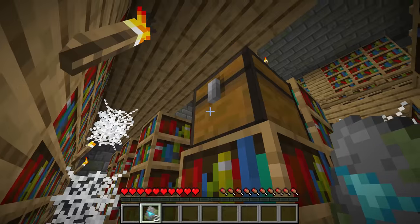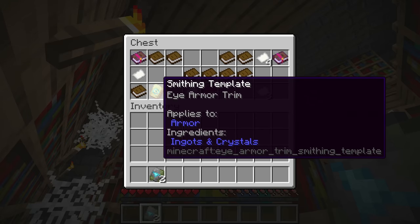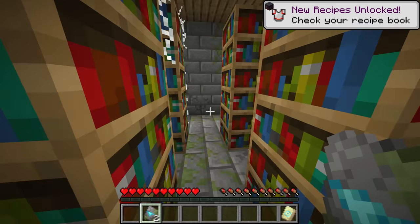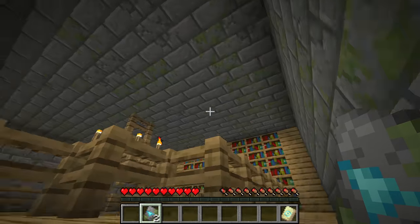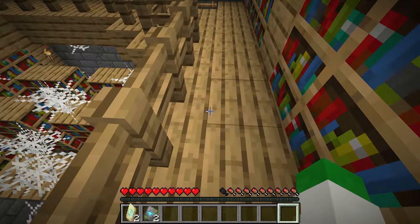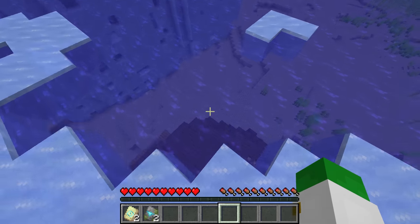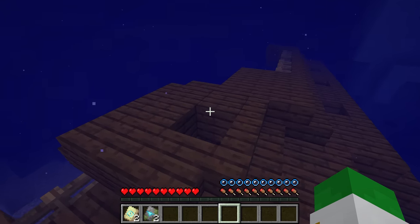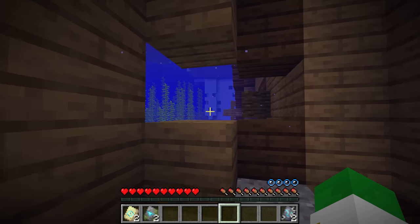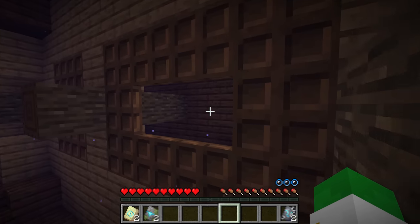The stronghold library inside the stronghold structure actually has a guaranteed armor trim in it — in fact it's not just one. This structure has two guaranteed eye trims inside of it. The final super easy structure to get armor trims at is the shipwreck, because it contains the coast armor trim as a 16.7% chance in any of its chests.